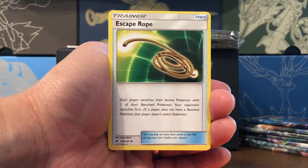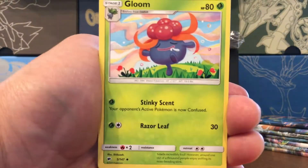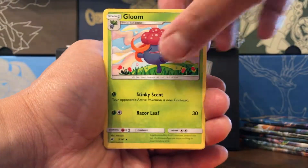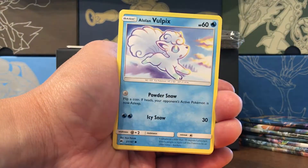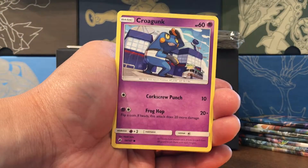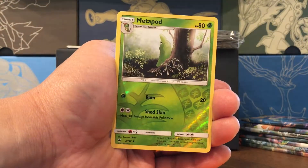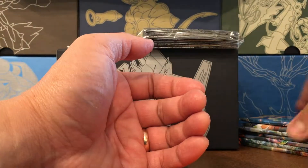Pack number one. Fighting Energy, Escape Rope, Gloom — I love the art on that card, that's so awesome — Acerola, Meowth, Alolan Vulpix, Wimpod, Togedemaru, Krogunk, Metapod Reverse, and a Mudsdale from the Budweiser commercials.